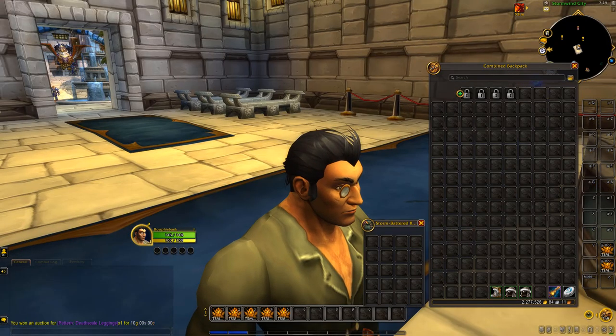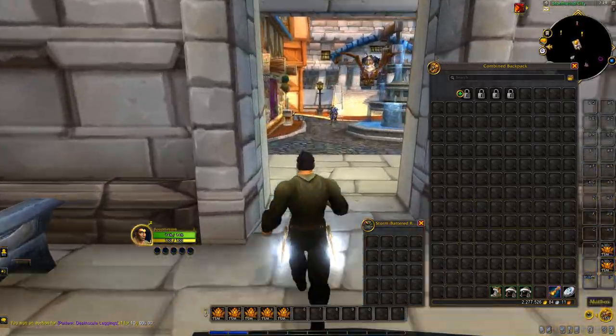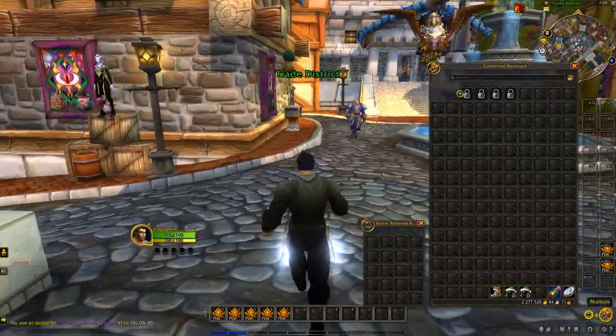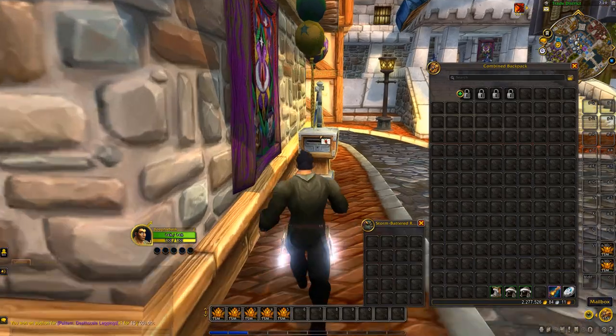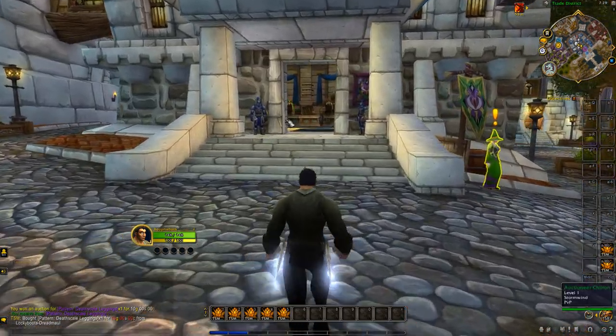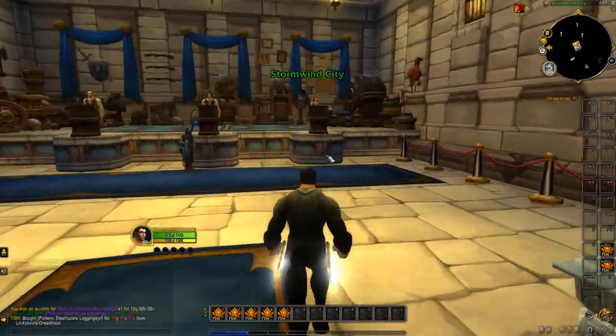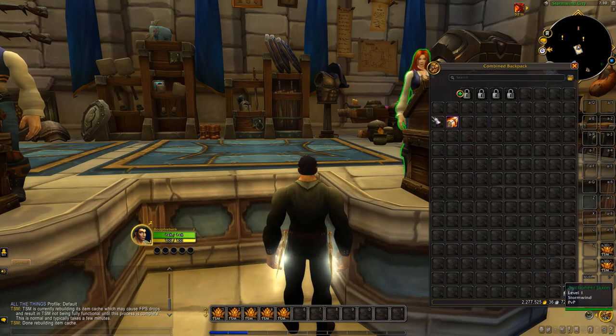Just as an example: say we've done the scan and bought all the items we want to flip. We simply come over to the mailbox, grab out the items we're planning to flip, head back over to the auction house, and post them up. It's extremely easy to post these — I'll show you in a second. We've got the item out of the mailbox; we paid 10 gold for this.